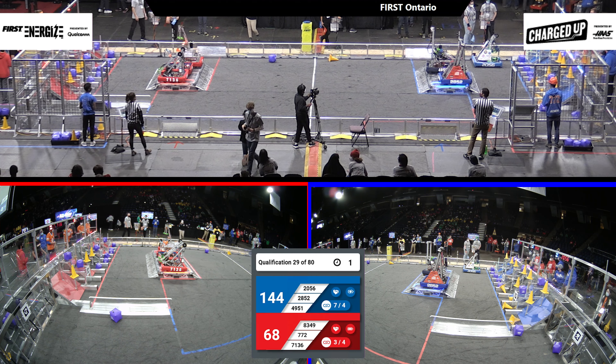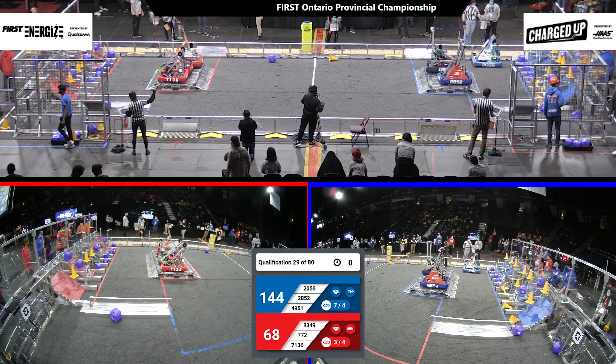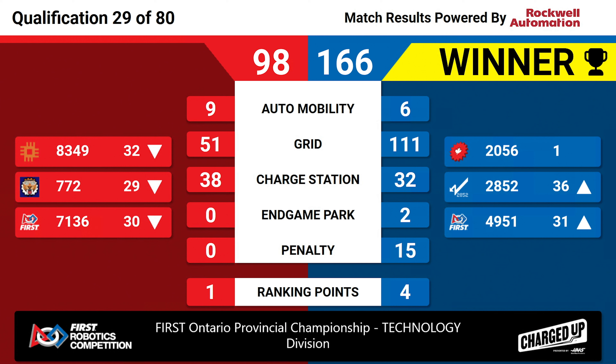Two robots engaged on the Blue Alliance with two seconds left on the clock. And that is time. We'll have your official scores for that match in just a moment. And the scores are in — that match goes to the Blue Alliance with a score of 166-98. The Blue Alliance walks away with four ranking points. 2056 holding that first place while bringing up their alliance partners with them.